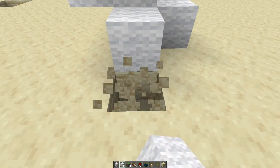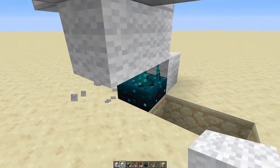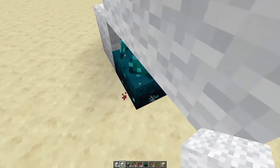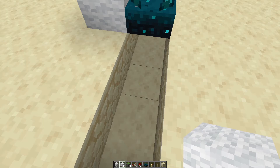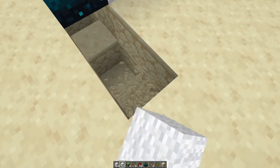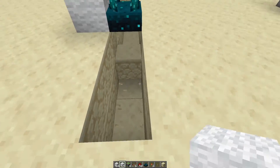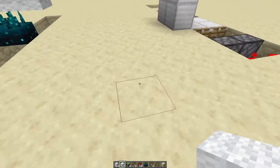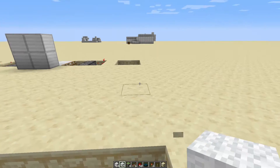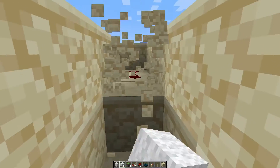Next, you're going to dig down underneath the Skulk sensor like this. Dig on the other side the same way. You're going to dig two blocks deep until you get in line with this bit — two blocks deep on both sides. Then start building across, as this is going to be the path of your redstone signal.